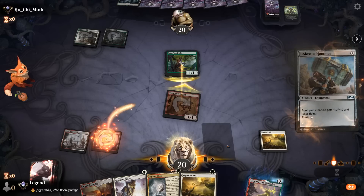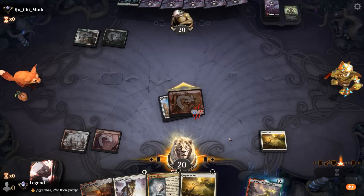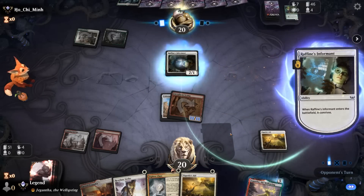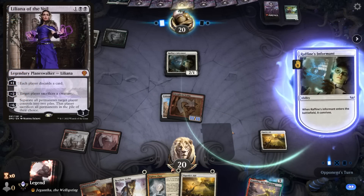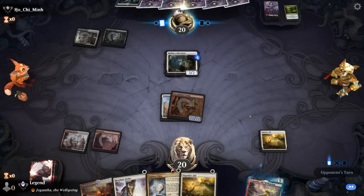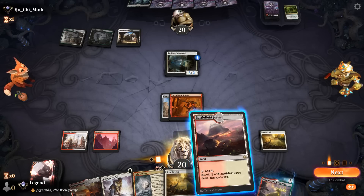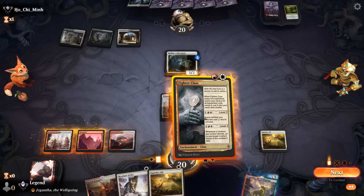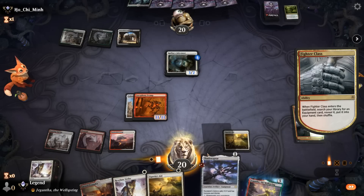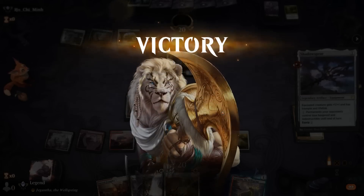Opponent jumps. We've got the Hammer. Fighter Class might get Shadow Spear to give us some trample. Opponent has Collected Company, which can get rid of the Hammer potentially, and Liliana of the Veil could get rid of our Scamp. For now just an Informant. Fighter Class gets Shadow Spear — that should do the trick. We play Shadow Spear, trample over the Informant, sac the Scamp, and that's more than 20 damage. On to the next one.